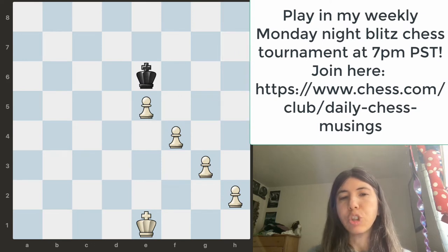But if white has a pawn chain, notice this is going to be more difficult for that king, because the pawns are protecting each other.